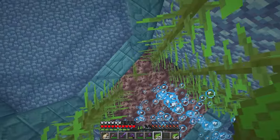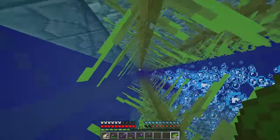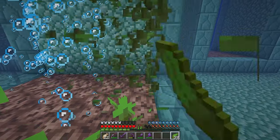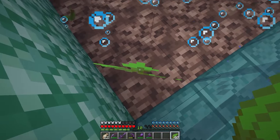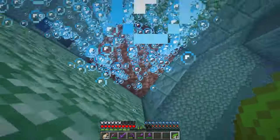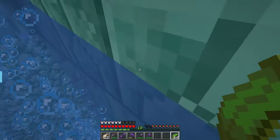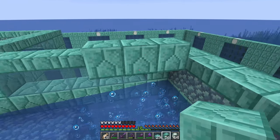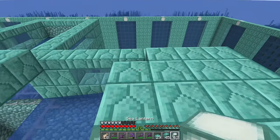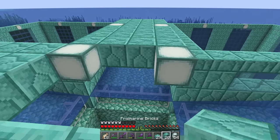Swim down to the bottom of the kelp stalks. Standing at the corner, aim down and punch out all the kelp stalks at the base. The bubble columns will force you to the surface. If you did this fast enough, the water flowing on the surface should be fine. Repeat this with the other three water tanks. Fill in the space between all slabs with full blocks. Place sea lanterns three blocks in from each side and four around the center to prevent spawns on top of the farm.